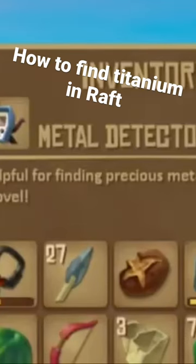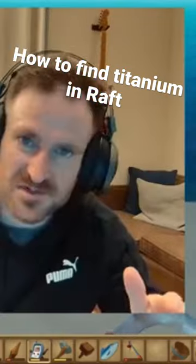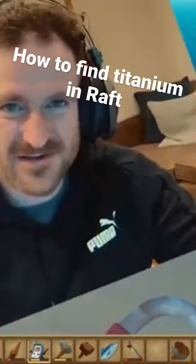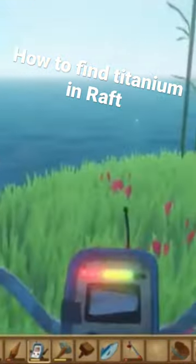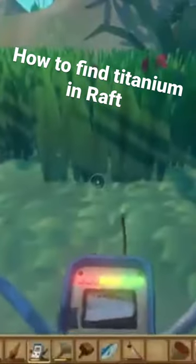You see this guy right here — this metal detector. This metal detector is a blueprint that you get while just playing the story of the game, and I think it's from Caravan Town. Basically what you do is go to any island and just follow the lights, and once you find where it's all...